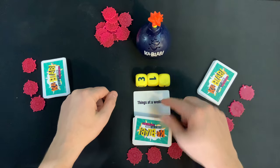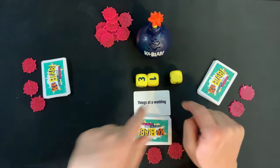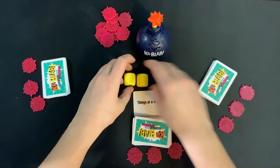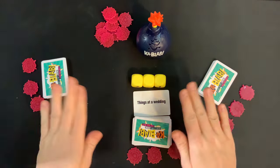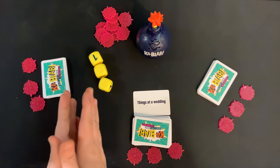Once you've named the required things, you re-roll all the dice that have numbers on them — you don't re-roll the blank ones. What you're trying to do is either get the X or have all 3 blanks showing. That is when your turn will be over and you pass the dice to the next player.